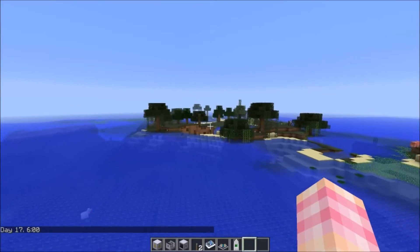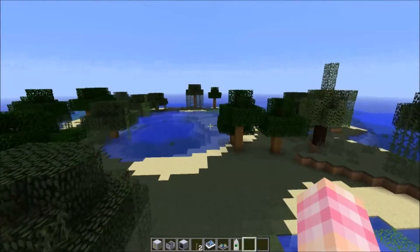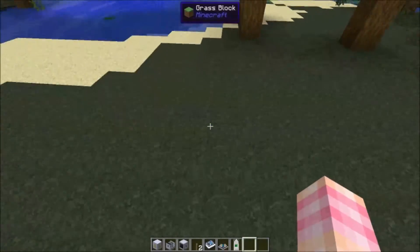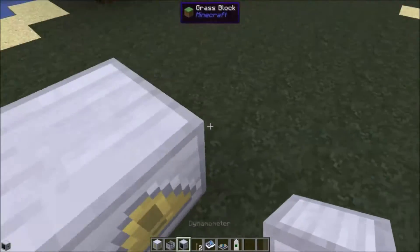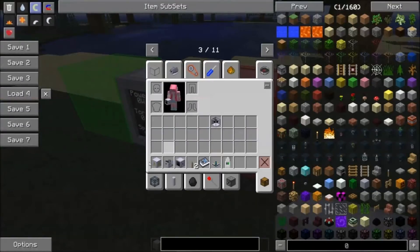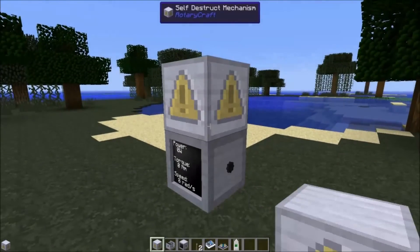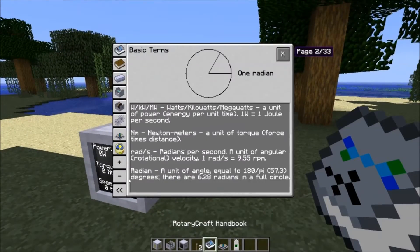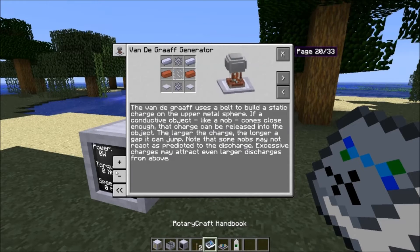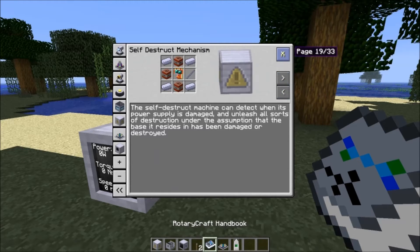What the self-destruct mechanism does — if you read the handbook it says that when its power supply is cut it 'unleashes all sorts of destruction.' It can detect when its power supply is damaged and unleashes all sorts of destruction. Power input on any side. Detonates on power loss. I've actually not fired this off yet so we'll all be learning together.